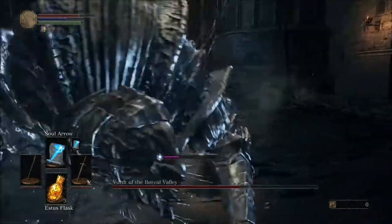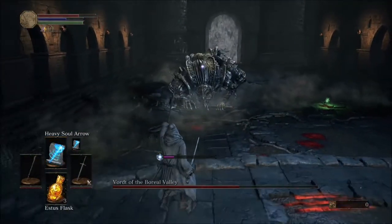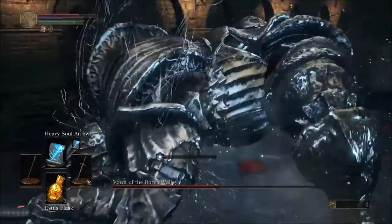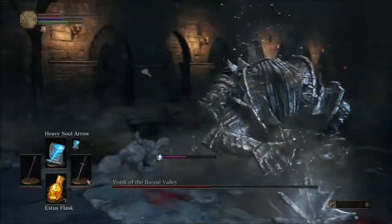You can bring a couple of Ashen Estus Flasks in here with you, but generally the one bar is enough to get him to really low health, if not kill him. It's really up to you, but most of the time the one bar will do.